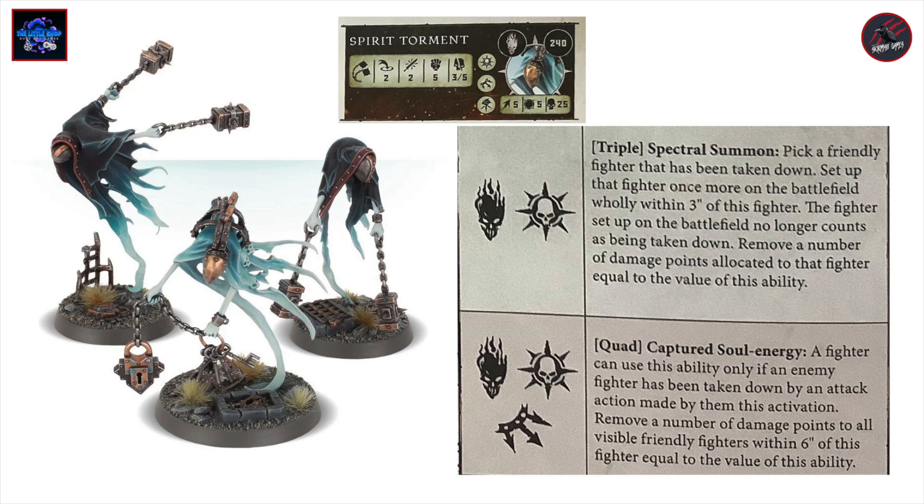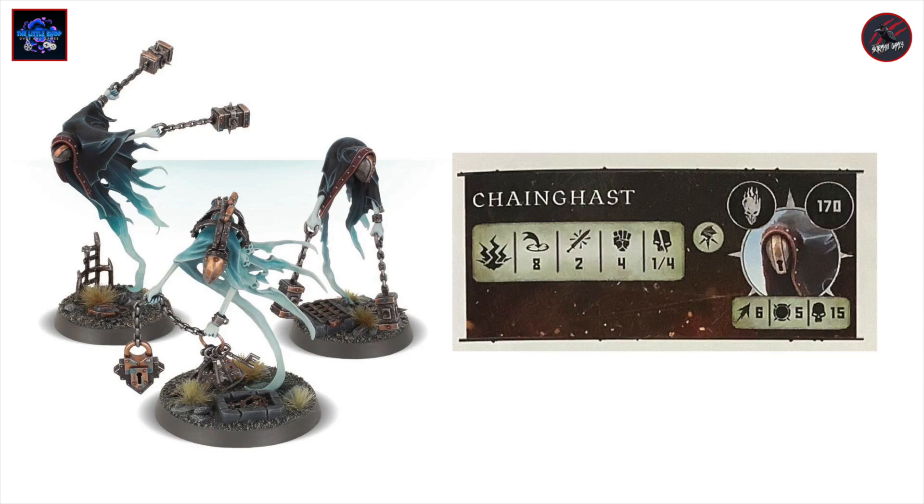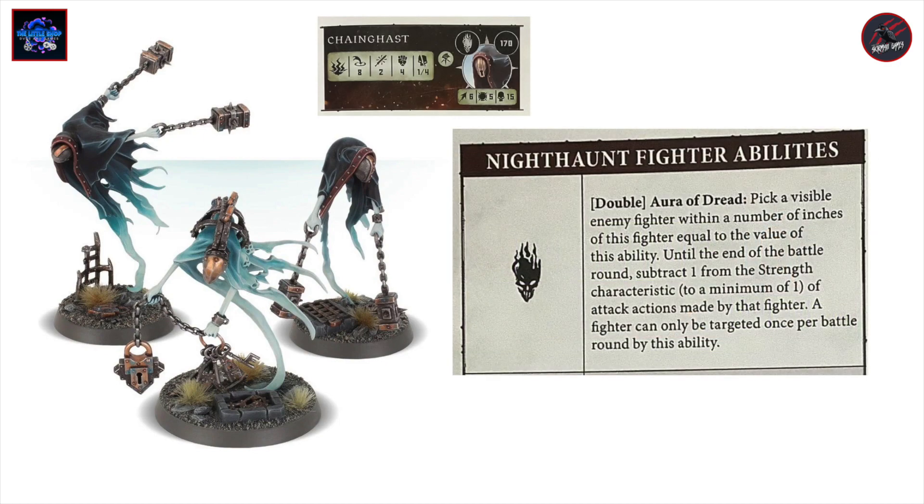You're also going to get two Chain Gus in the set, or you could play them all as Chain Gus if you wanted. They're 170 points each, with only the Fly rune mark. They have movement six, toughness five, and can take 15 wounds. Their range is eight inches, making two attacks at strength four, dealing one to four on a crit — pretty good with that nice eight inch range, though only two attacks and not as much damage. It's that toughness, flight, and movement that makes them worth 170 points. They get the Double Aura of Dread fighter ability.